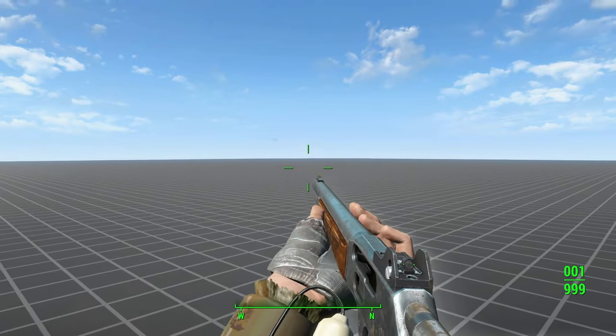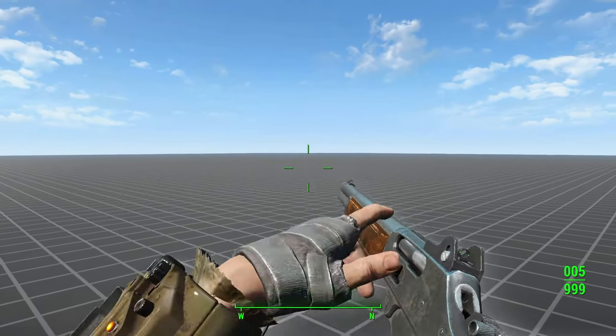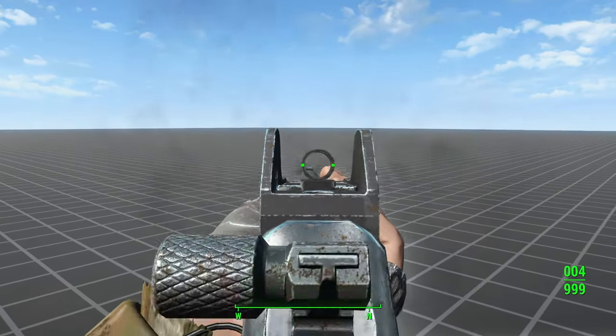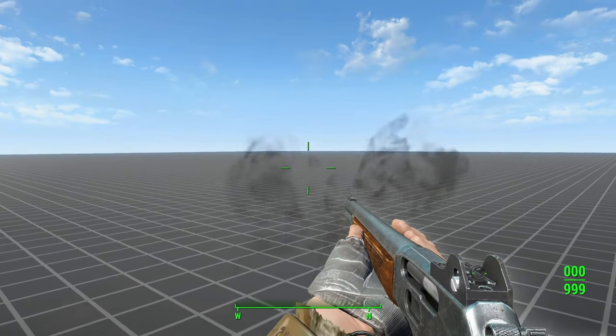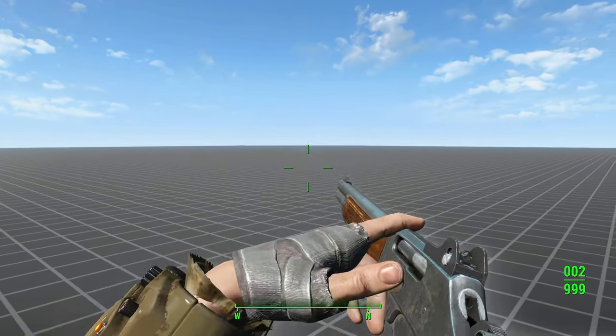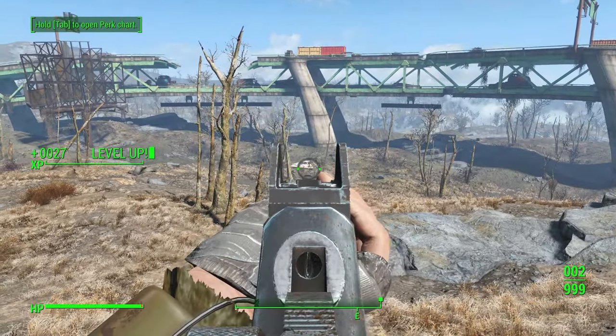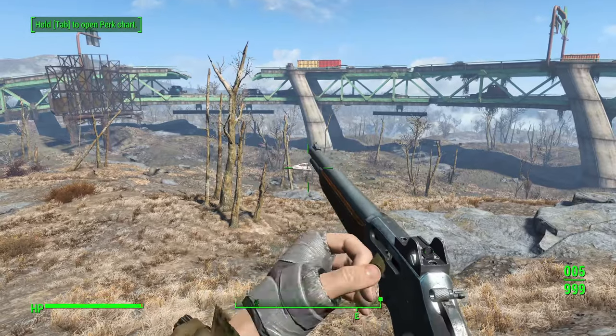Haru's Lever Action Reanimation Pack has five different versions. After testing them all, I found the Haru lever-action animations look the best with very minimal BCR interpolation problems. The reload animations are a bit slower than vanilla, and if you don't like that, maybe stick with vanilla lever-action animations and just use BCR, since vanilla animations also don't have that many interpolation problems.